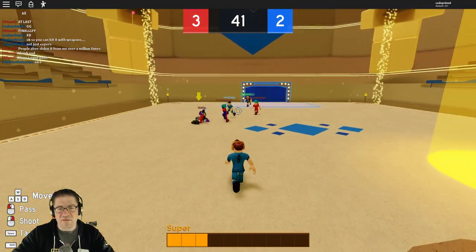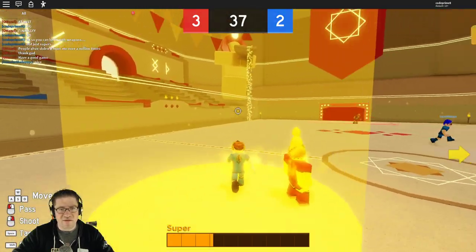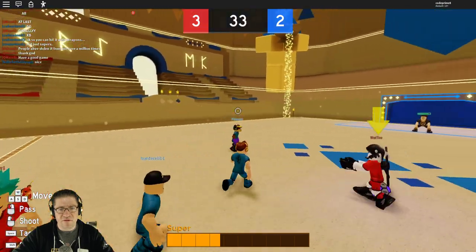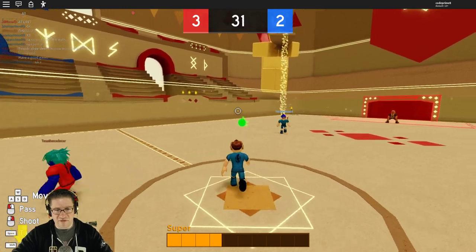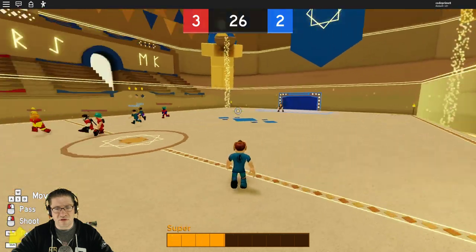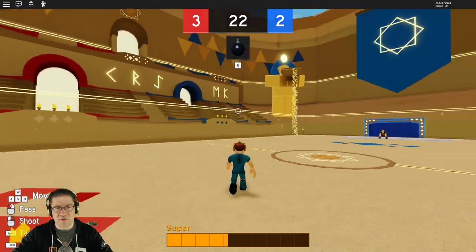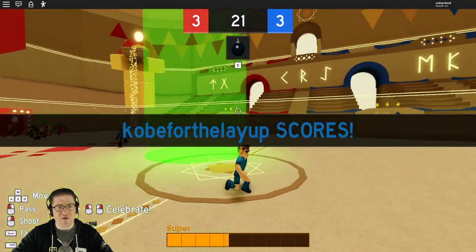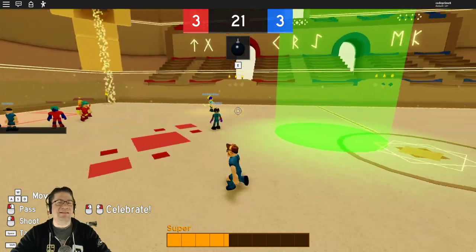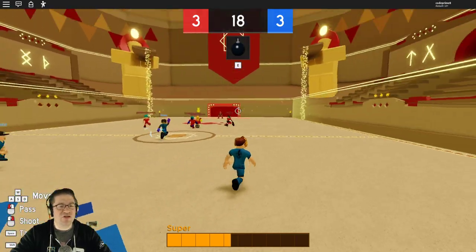There are these green things around the area. You don't have to wait for the Super. Once you get the power-up — let me show you. Once you go and grab a power-up — boom, like that — it gives you a bomb. So when the egg appears, you can take and throw the bombs at the eggs. It takes about two to three bombs to explode the shell of the egg.